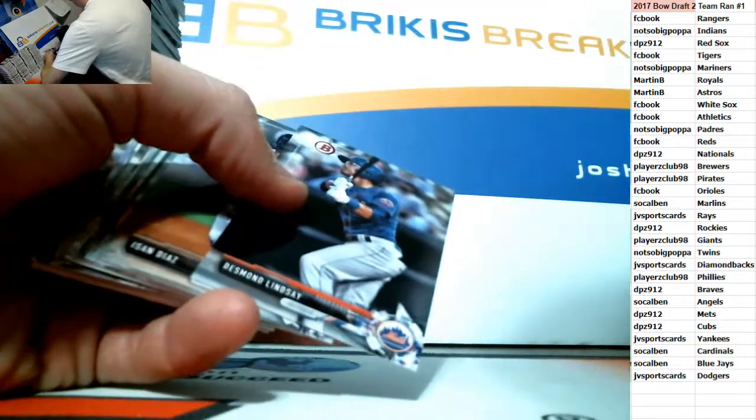End of this box and end of the first half of the case. Auto for the Twins — Blaine Enloe, first Bowman base auto for the Twins, going to Papa. Four spots left in two more Bowman Draft jumbo full case breaks. We are halfway through this case.